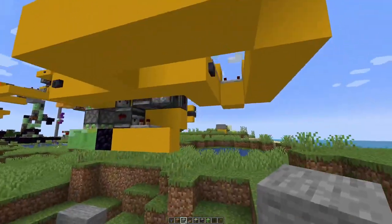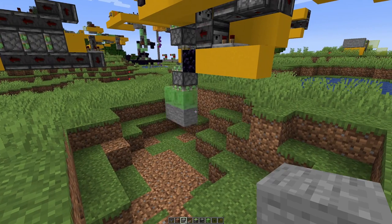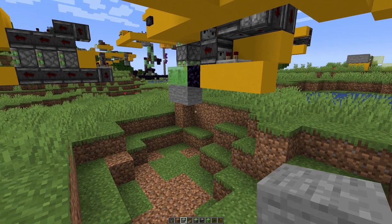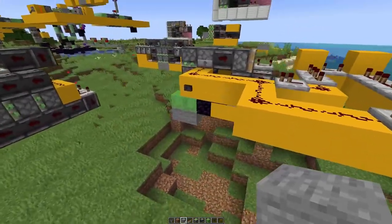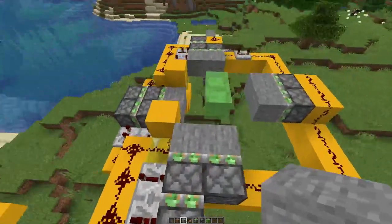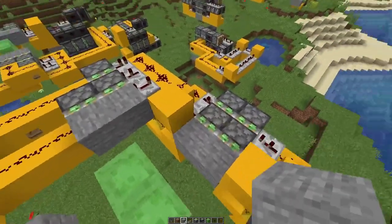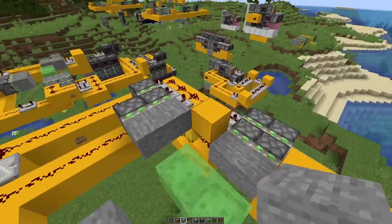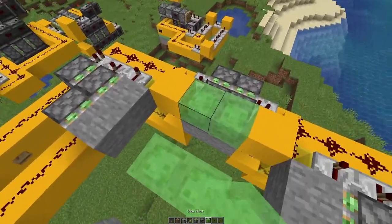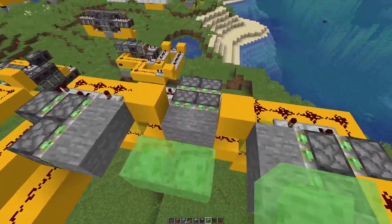We can see how this works — first signal pushes down, second signal pulls everything back up again. Nicely done. So all that remains is to fit this contraption over here, and we can replace these two yellow concrete blocks with a non-sticky block because our slime will be sitting there, so no problem there.